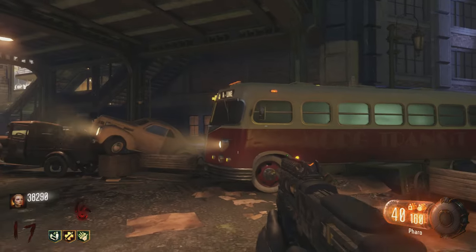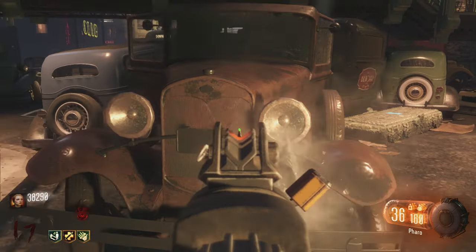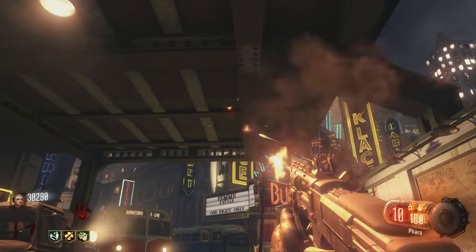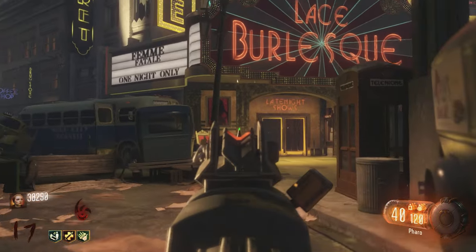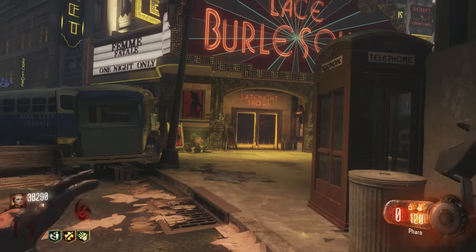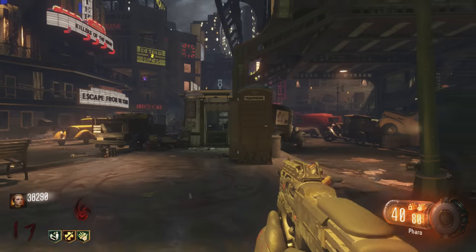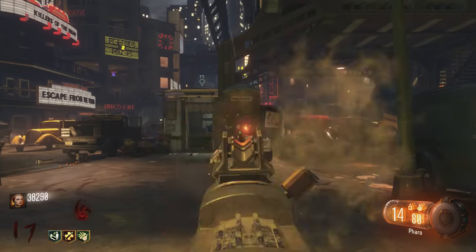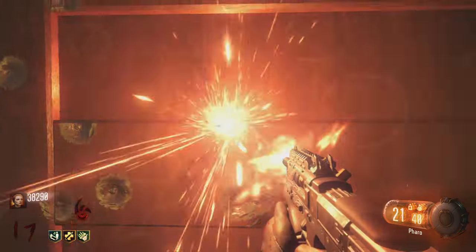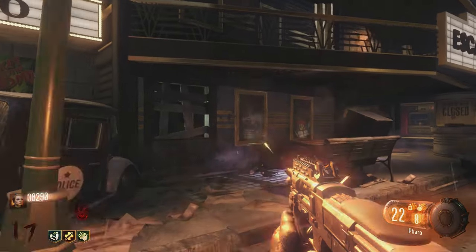Coming in at number 4 we have the Pharaoh. The reason why I'm not using actual gameplay is because this gun is so bad — it is probably the worst gun I've ever used. The accuracy is nowhere at all. Look at your screen, you tell me how this is a good grouping of ammo. Hipfire? Not there. Ammo count? Not there. This gun has nothing going for it at all, not even the pack-a-punched version. This is a really bad gun.